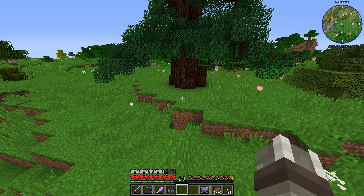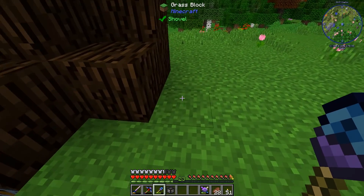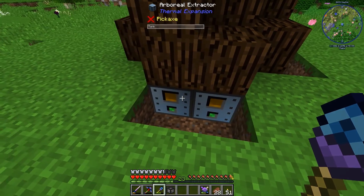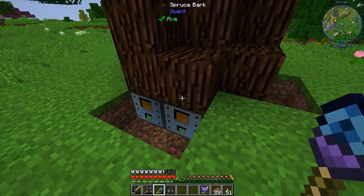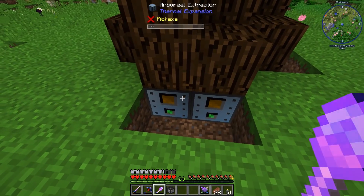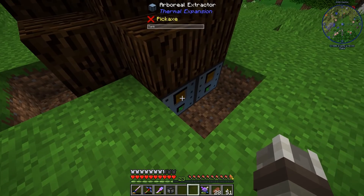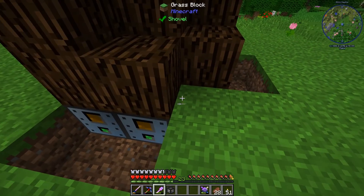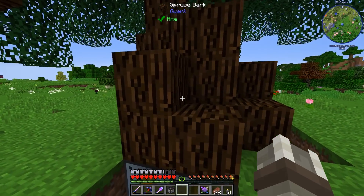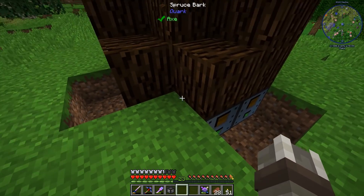The big issue that we currently have is that the Arboreal Extractors down here have been nerfed — for like the 50th time basically. The developers of Thermal can't seem to find a good way to make these blocks work well without being too powerful. The issue right now is they changed it so if two Arboreal Extractors are right next to each other, or if two of them are poking into the same block, they run at half efficiency. So we are at best running at 50%, or maybe even only 25%, because all of these are technically next to an Arboreal Extractor and going into the same block as one.